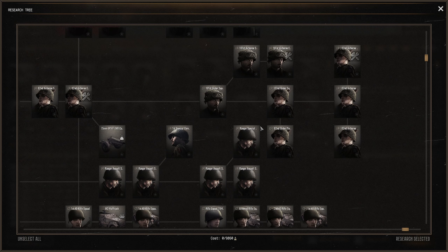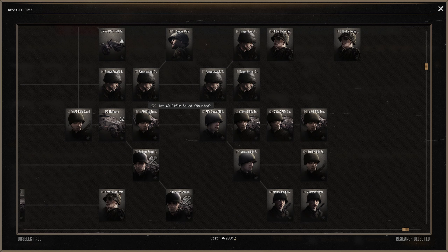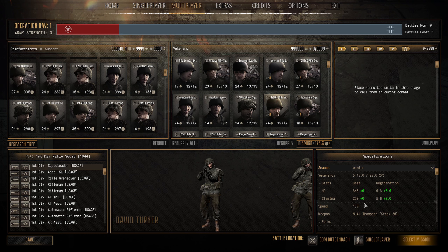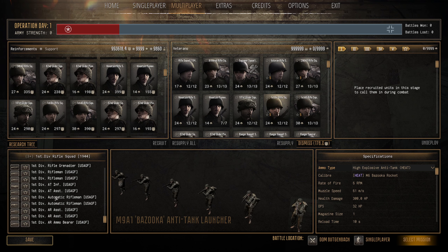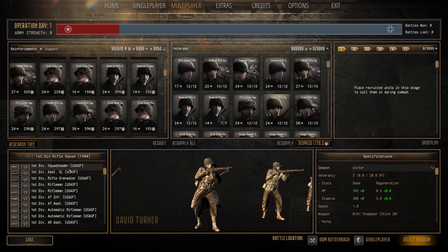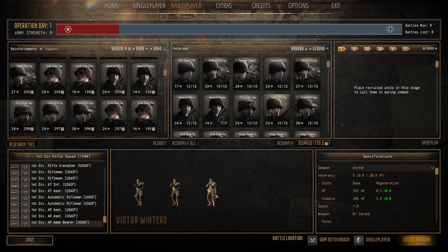Next we have the First Division Rifle Squad 1944 — 24 pop cap, 297 manpower, right at the end of the research tree. These have 345 HP, 260 stamina, fours and fives. You get 12 men, a rifle grenadier, a Thompson, an M9A1 bazooka, two BARs, and lots of M1 Garands. A very potent squad with fantastic HP and good stamina regen — very good elite unit that can go toe-to-toe with the best.